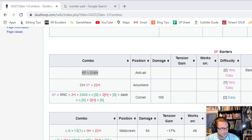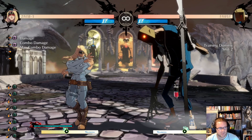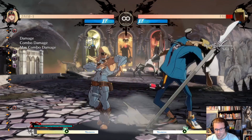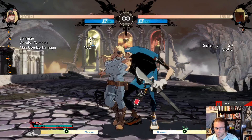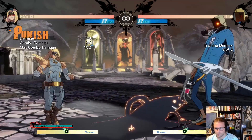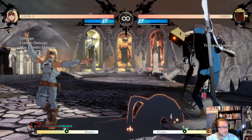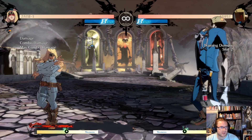So 6P into 214H — what that's going to look like is Zato's 6P, which is his forward punch anti-air move, and then 214H would be summon. So that'll be this combo to get the summon out — that's what this notation represents. Then let's look at another simple one: counter hit 6P into 22H, which is 6P into Invite Hell on a counter hit.